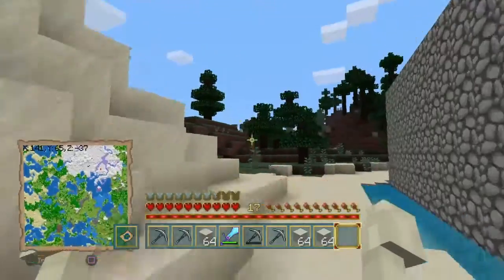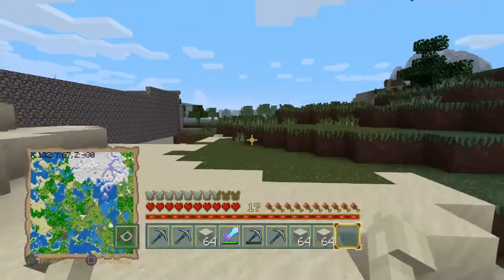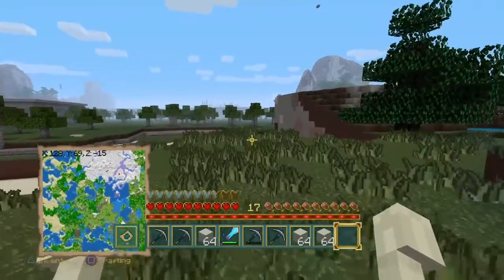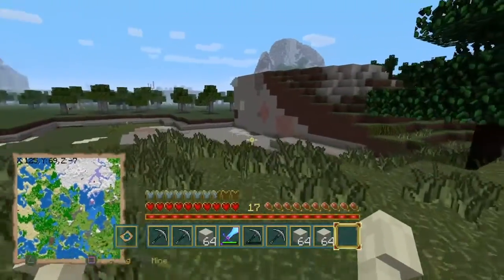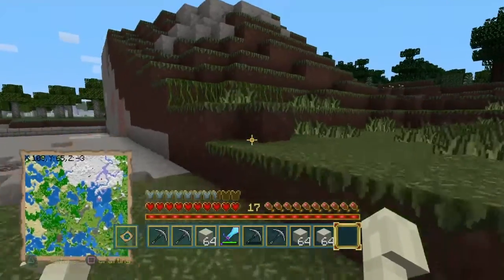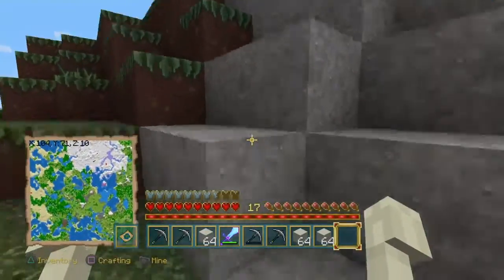Everything you see here will be leveled so there's room for the city that will eventually be built. As you can see, I'm already starting to take out this mountain — or hill — right here. It's coming down.